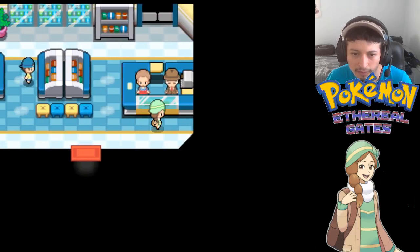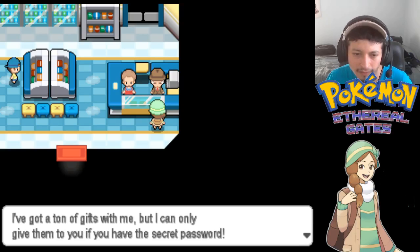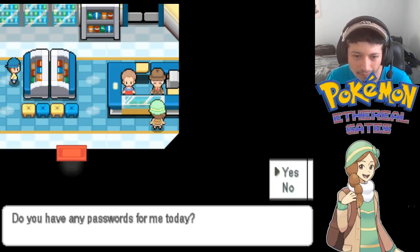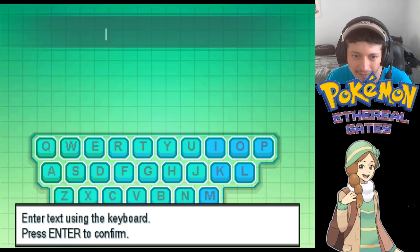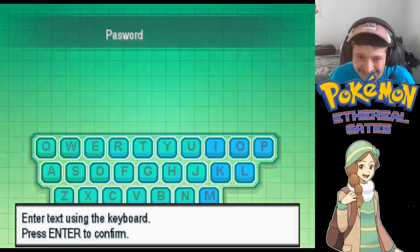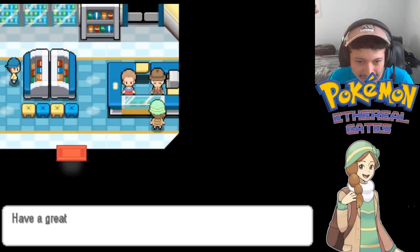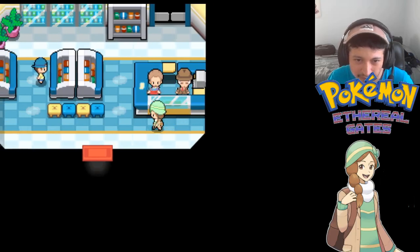There's another vendor here. 'Howdy, I'm Password Pete. I've got a ton of gifts with me, but I can only give them to you if you have the secret password. Do you have any secret password for me today?' Yes - let's try 'password.' He says: 'That ain't a password I've heard of. Have a great day!' Well, we tried.